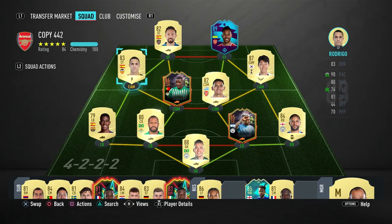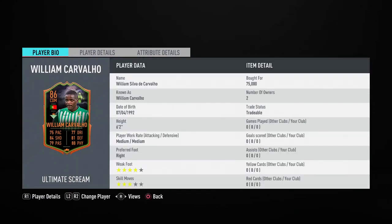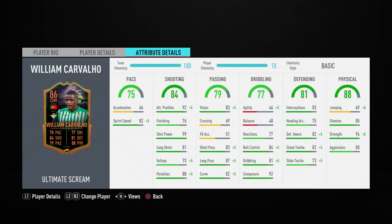Now let's move on to William Carvalho. He's six foot two in game — pretty tall for a CDM — so I'm expecting him to win plenty of aerial battles in midfield. He's been given some pretty nice boosts: his pace went up by 33 and his shooting went up by 27 compared to his non-inform item. In game he has some really good shooting attributes — 92 attack positioning, 99 shot power and 81 long shots.